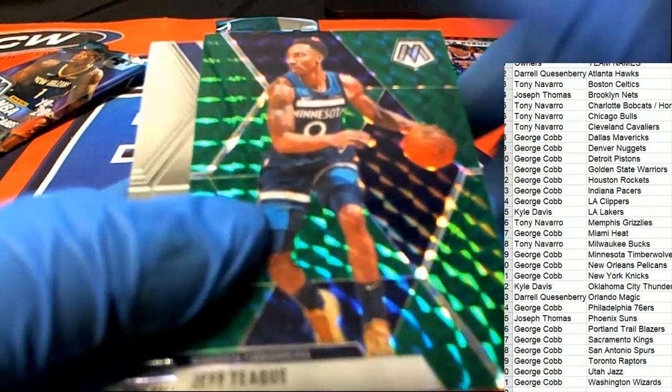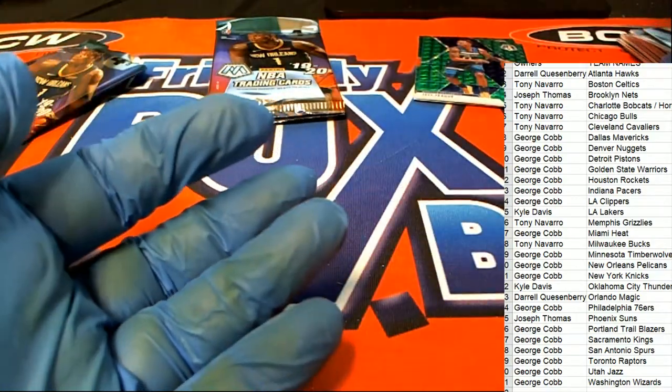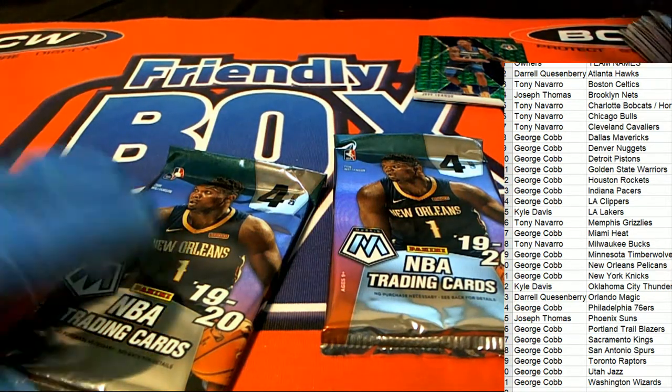Jeff Teague — Jeff T green Mosaic, Dr. J Hall of Fame. So we had a Jeff T green Mosaic and we only have two packs left in the entire rip.